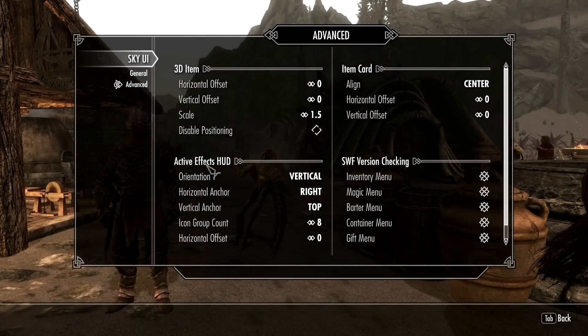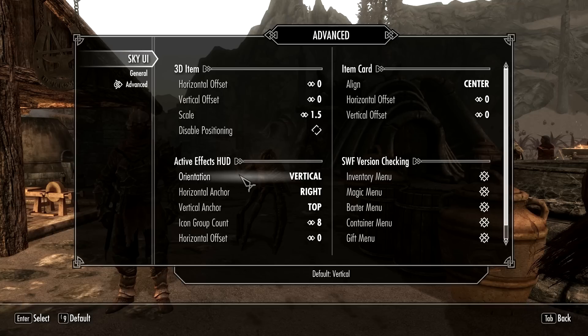The SkyUI Active Effects heads-up display are the only things currently using what they call the widget system. However, it is possible that other mod authors will be adding their own heads-up display elements using this system. When that starts to happen, I will probably add new functionality to separate different aspects — so the active effects are controlled by one thing, and whatever the other mod adds is controlled some other way. Obviously I have to wait and see what mods are going to come out using those effects.